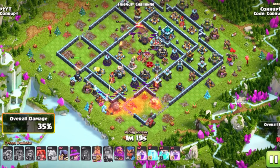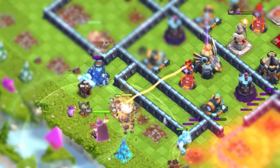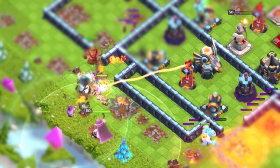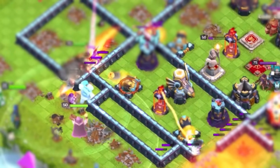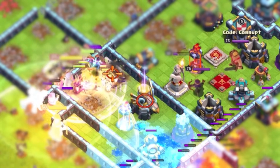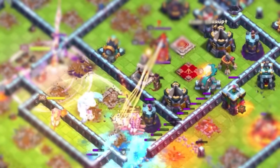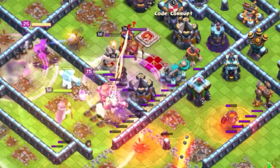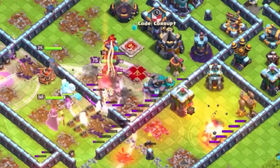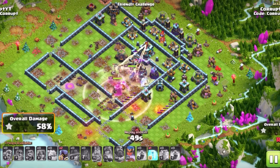Once a clear funnel is set, the Valkyries can practically just go through the middle. With your funnel all set, send in your Valkyries alongside the Ice Golems, the Grand Warden, Apprentice Warden, and Royal Champion. You want to take full advantage of the Apprentice Warden as you do not have any Life Aura, so they get boosted by 30%, while also having the Grand Warden's Eternal Tome and Heart Tome.